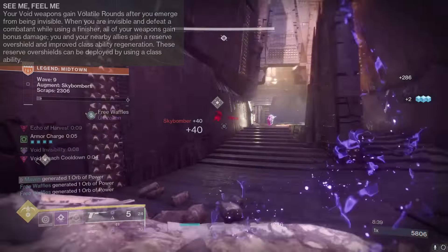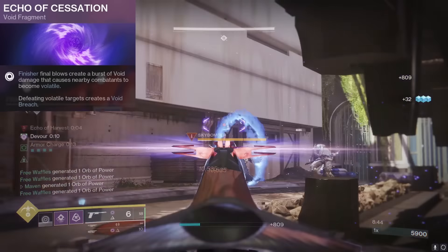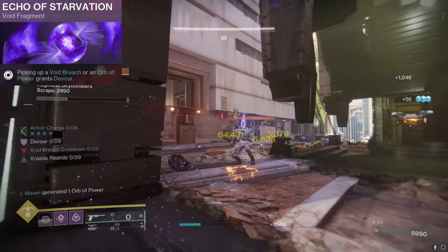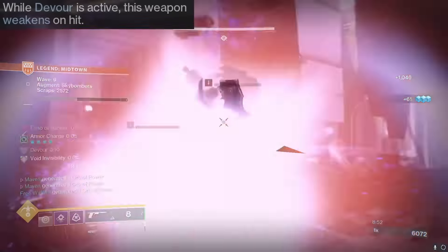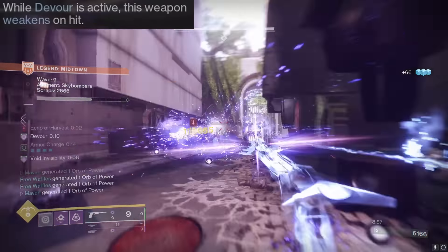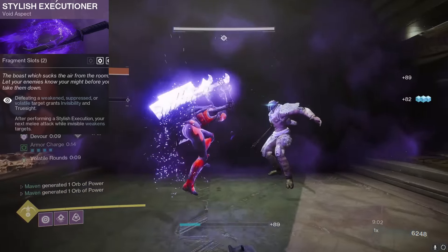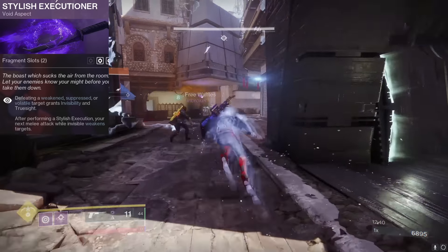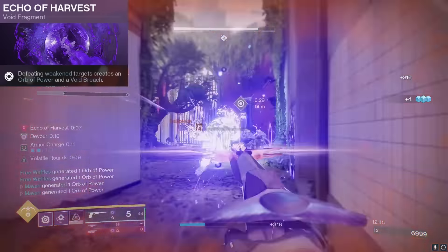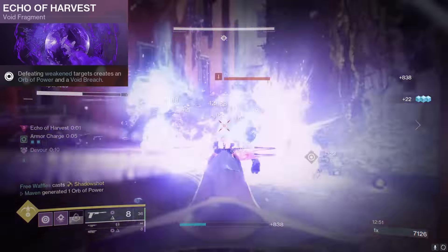Here's the chain of events that happens: Gyrfalcon's Hauberk gives you volatile rounds when you emerge from invis. Echo of Cessation makes defeating that volatile target create a void breach. Echo of Starvation will then give you Devour when you pick up that void breach. The Buried Bloodline catalyst says while Devour is active, this weapon will weaken on hit — so you weaken everything for your teammates, making everything pretty easy to shred. And then Stylish Executioner makes you invisible when you defeat a weakened or volatile target, which we're doing both of those things to literally everything we shoot. Since our Buried Bloodline is weakening everything on hit, Echo of Harvest says defeating a weakened target creates an orb of power and a void breach — so we're making tons of those things.